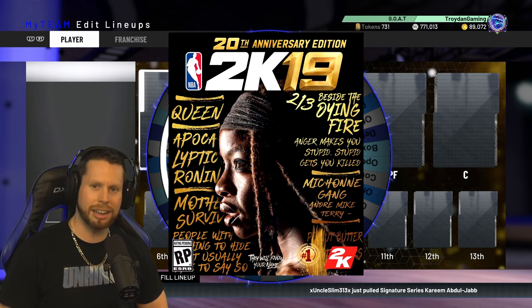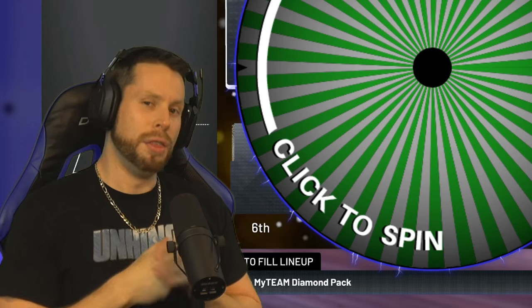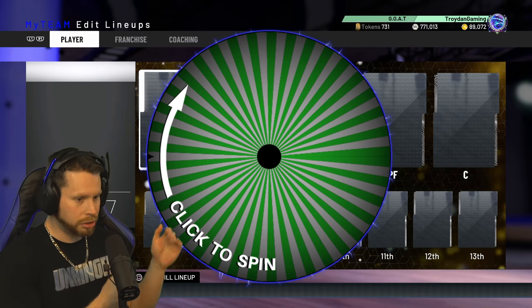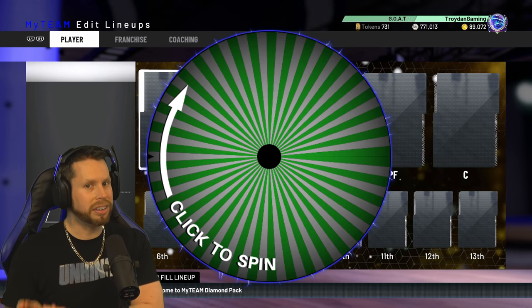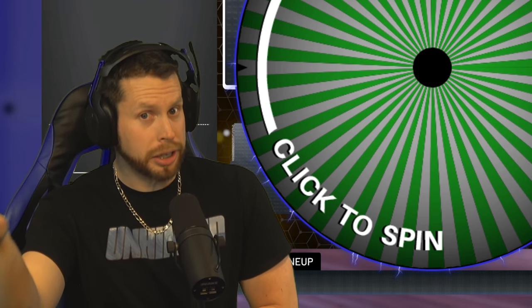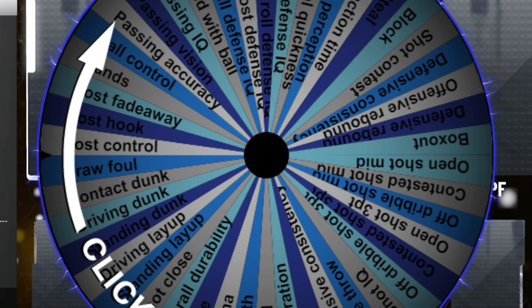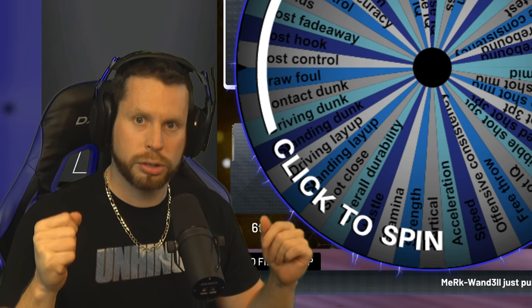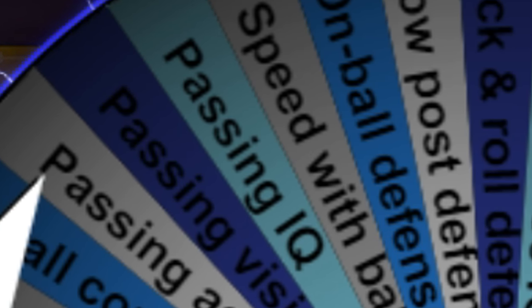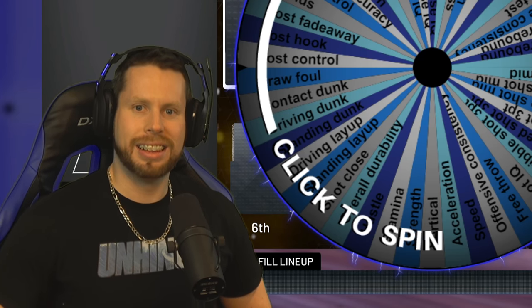Today on NBA 2K19, we've got a wheel — a wheel of all the attributes in this game. We also have a second wheel that gives us a number between 25 and 99, with 99 being the highest attribute and 25 the lowest. We spin the number wheel first, then spin the attribute wheel. We then take that number and attribute and must choose a player with that stat. If multiple players have it, I get to make the final decision.